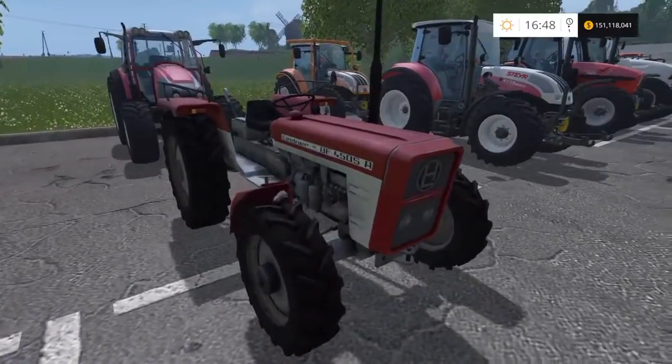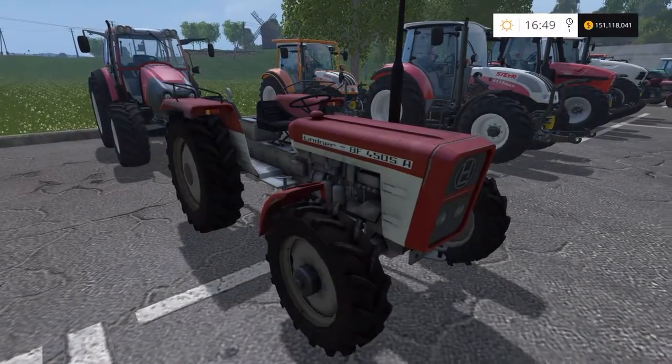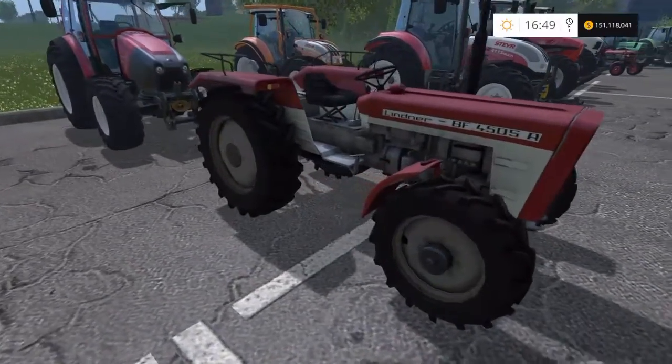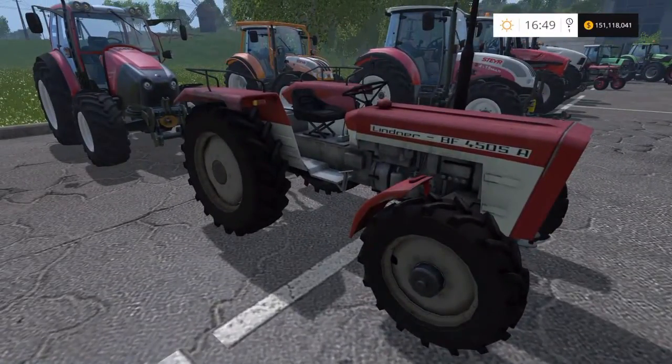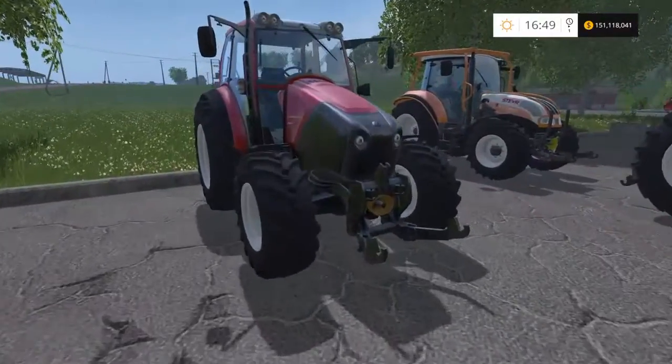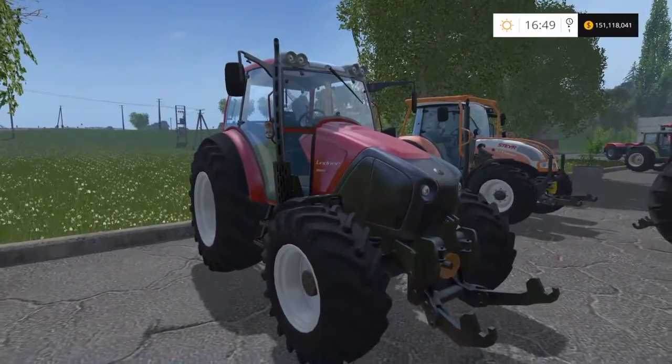Then we move on to the Lintners. This is the Lintner BF 450 from the classic tractor pack — 45 horsepower, it will cost you £15,000 with a top speed of 19 miles per hour. Nice little tractor, old school.